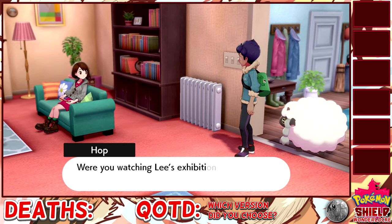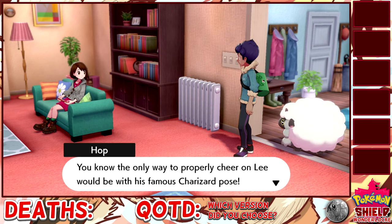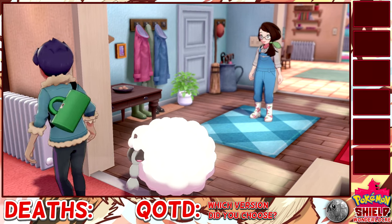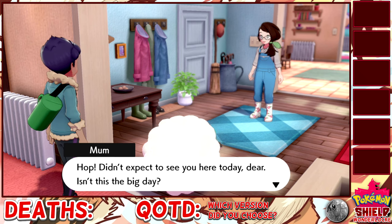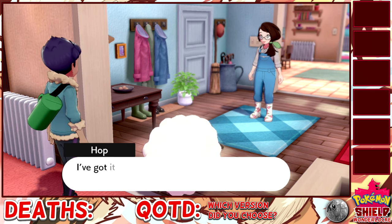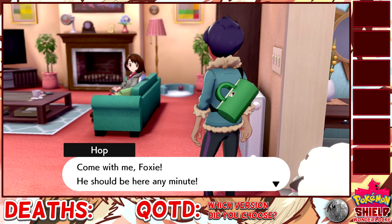Is that your flash new phone, Foxy? Are you watching Lee's exhibition match on it? Bet you can't cheer him on with your hands full. You know the only way to properly cheer on Lee would be with his famous Charizard pose. Our mom looks so spiffy in these games — she's adorable. I love that she's wearing gardening boots or rain boots — they're freaking adorable.